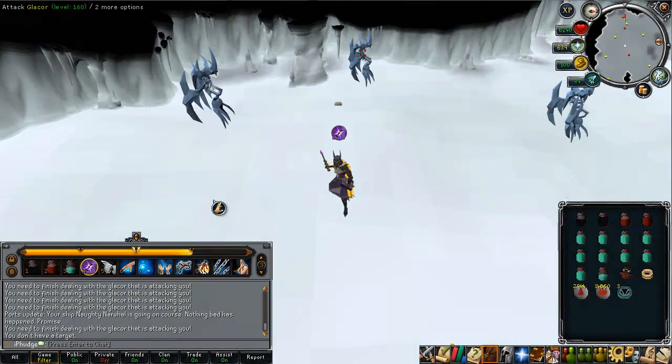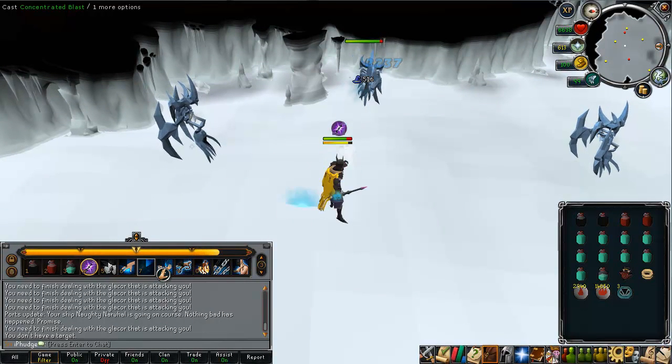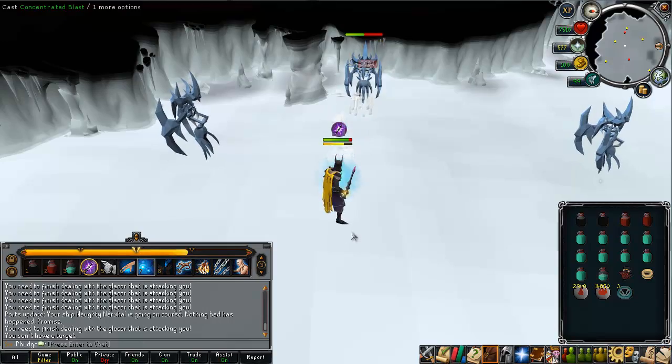After you're all set up, it's time to engage in the first phase. I typically start out by using the Concentrated Blast ability, then the Wild Magic ability. For me, this will typically automatically bring the Glacor to half life points, but if it doesn't, I'll throw a Wrack ability in there as well.